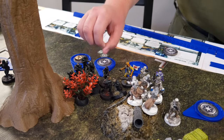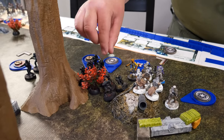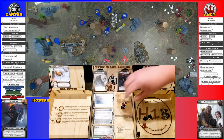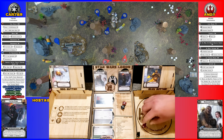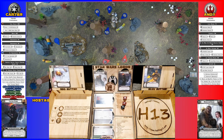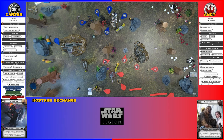Inferno Squad goes — takes an aim, moves up gaining a second aim, then takes a shot at Chewbacca. Two crits so far. Using Marksman and spending two aims to make another crit, then spending an aim to pierce — three Pierce one. Chewy takes three wounds and just one suppression. He's enraged now.